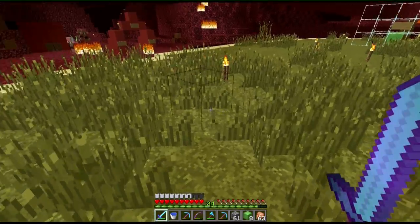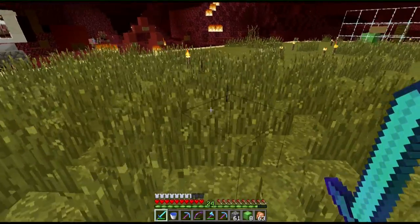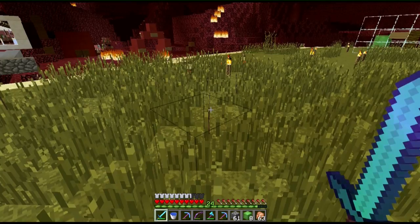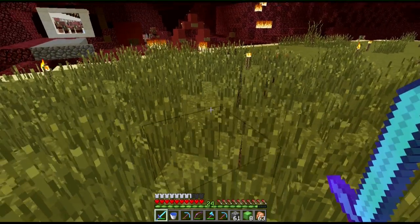So you can use this to cheat somehow. In the leaves and stuff - you can barely see it but you can see it. So yeah, I will go to my survival world and see if I can find something like this there too.